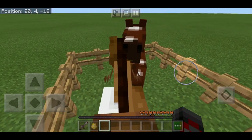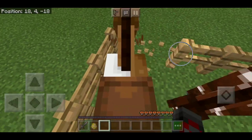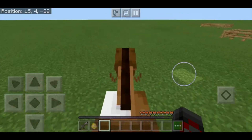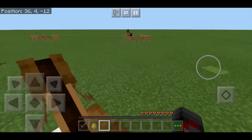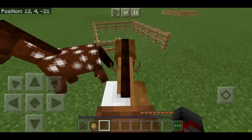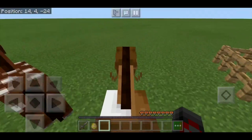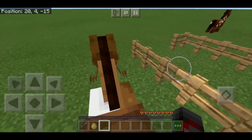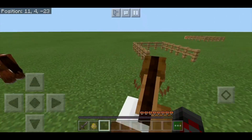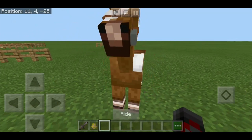You can put a saddle on it. When you move, you'll see the horse moves. It's a bit faster than your average walking speed, and this horse in particular is pretty fast. They can also have variable amounts of speed, which is an important thing to note especially when we cover the mule. These will typically spawn in plains biomes, so if you are in another biome it probably won't be spawning.